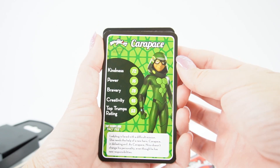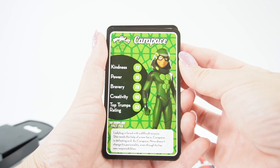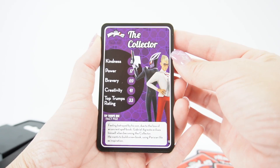Next is Carapace. Ladybug is faced with a difficult mission — she needs the help of a new hero, Carapace, in defeating evil. As Carapace, Nino doesn't change his personality, even though he has new responsibilities. The Collector — feeling betrayed by his son due to the loss of an ancient spellbook, Gabriel akumatizes himself when becoming the Collector. He wants to build a new book using Parisian life as inspiration.